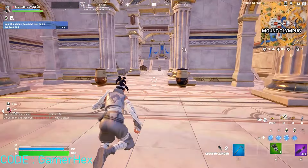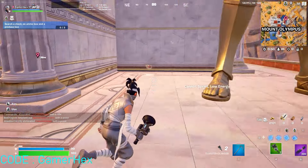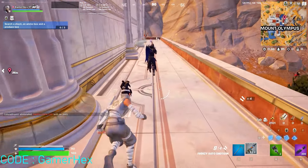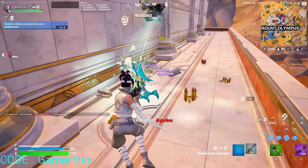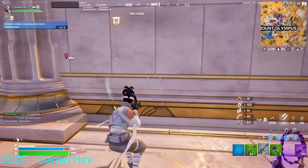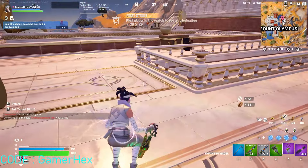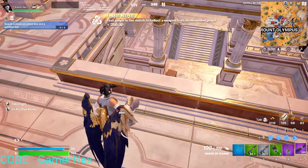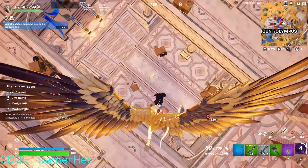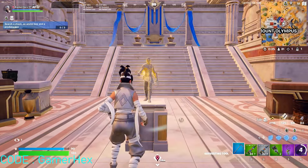I think the best way is to challenge Zeus, but we need some guns first because I don't have any. Here's a shotgun — oh, there's actually a player here. That was weird, he was looking at something. Anyways, let's challenge Zeus.